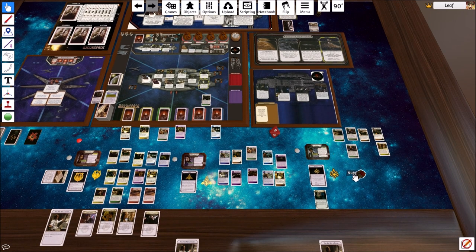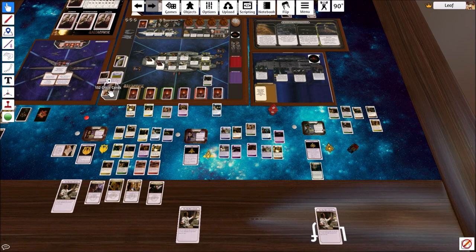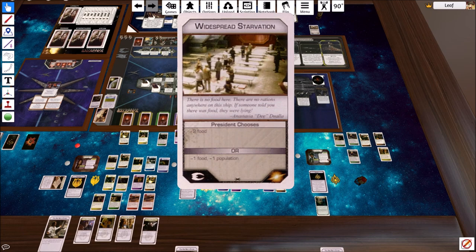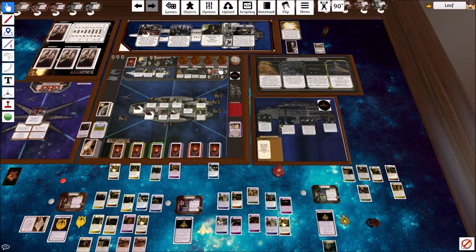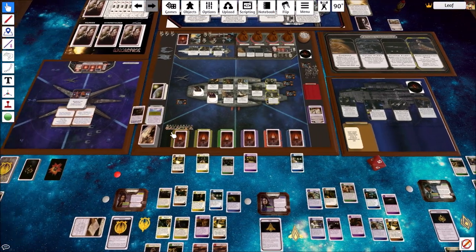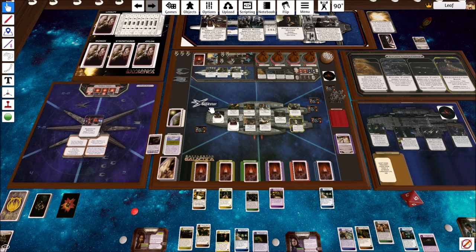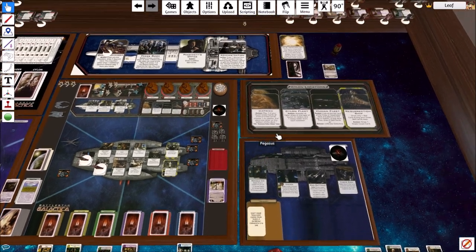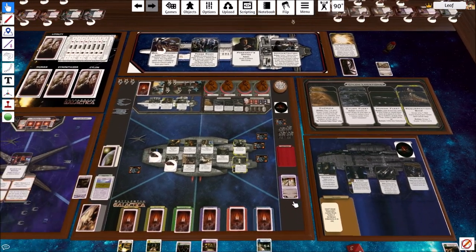There's no mutineer either - all of that's been resolved. Now we draw a crisis. 'President chooses: minus two food, or minus one food and minus one population.' We'll go minus one food and minus one population. There's been some gameplay where as a silent player someone literally just doesn't do anything and lets the players kill themselves - and that's definitely something that can happen.